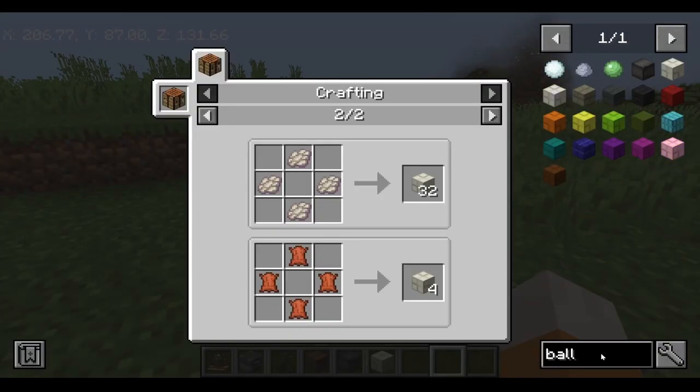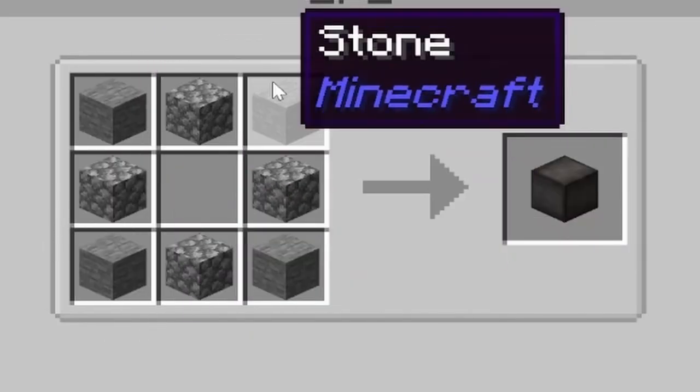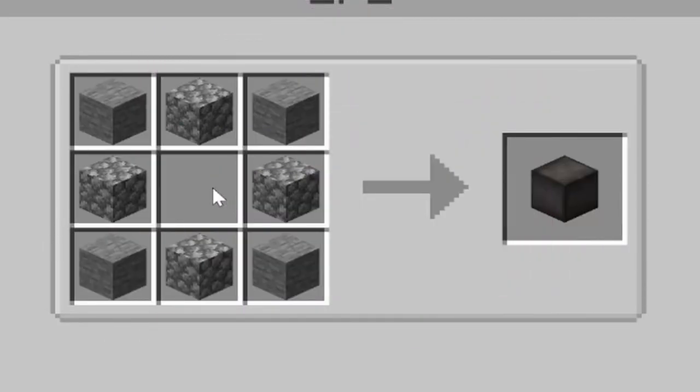To make the bolas, it's made with four stone and four cobblestone surrounding nothing in the middle, as per usual.